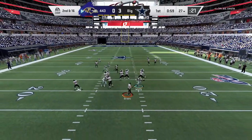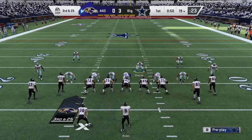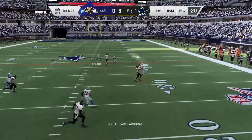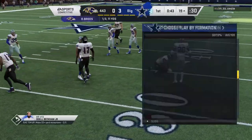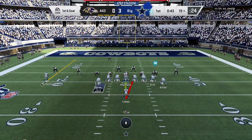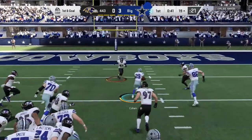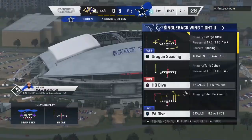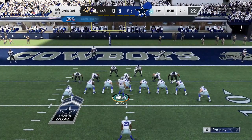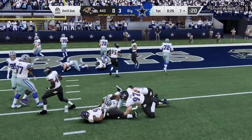It's third and 25 — what is my opponent thinking going for this? He throws it and he's stopped again. Good job, cornerbacks are stepping up. I decide to run the ball again — I'm playing conservative. We get a great run, looks like Zach Ertz picks up a block, but we couldn't quite punch it in. Second and goal, we run again and get hammered. That's three downs, so I kick another field goal right down the middle and now it's 6-0.